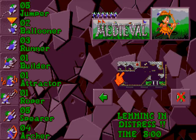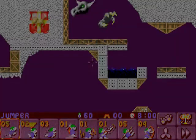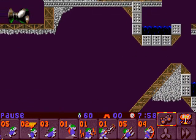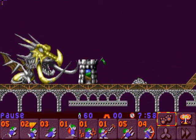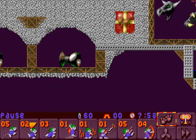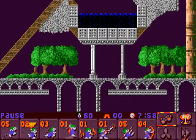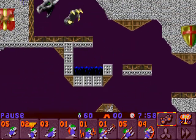Here we are — Lemming in Distress, which is the 9th level. We have jumpers, ballooners, runners, spears, ropers — all the good stuff. Let's check it out. We have 8 minutes, plenty of time to finish this level. We are on a kind of ledge in the middle of the map. We have to go this time backwards to the left to reach our destination, and there's other stuff over here but we won't be bothering with those things.